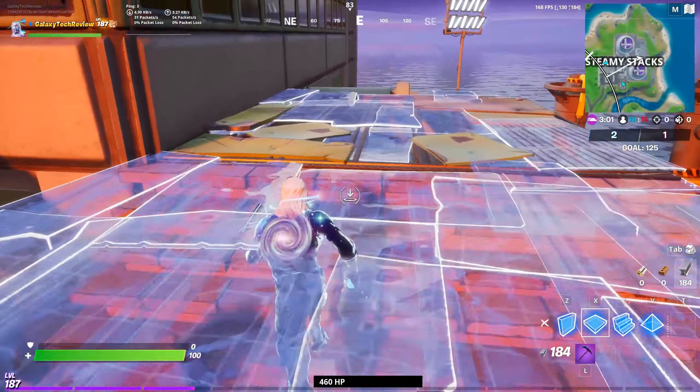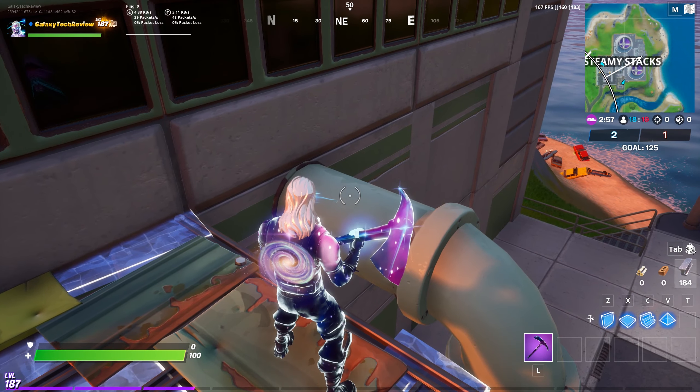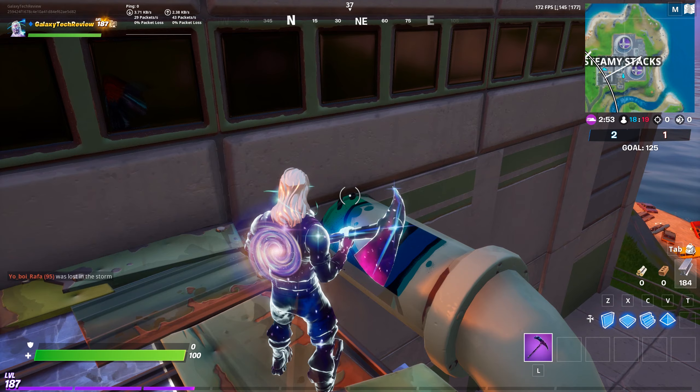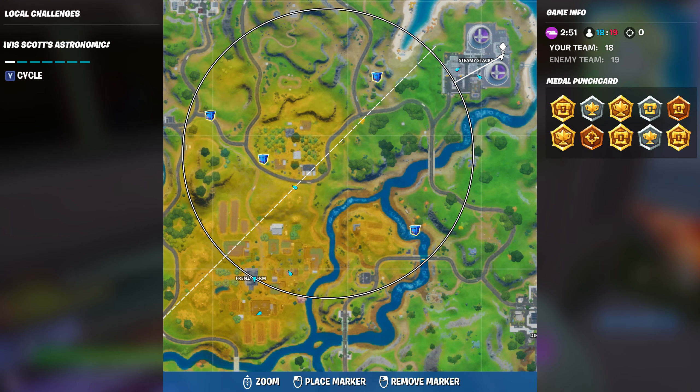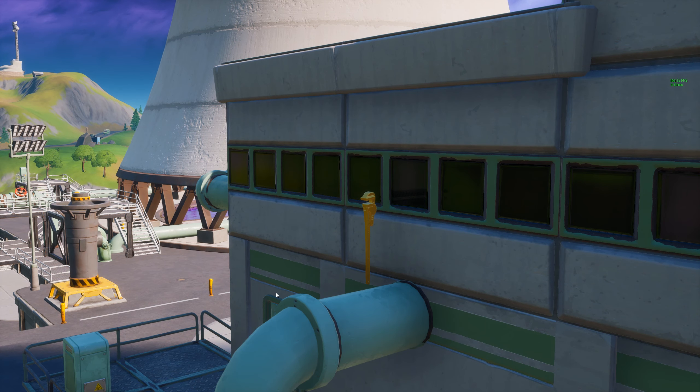Last but not least, we're going over to Steamy Stacks, and on the side of this building, on top of this pipe right here, is where you're going to find your last pipe — the Golden Pipe Wrench. It is above the southernmost stack at Steamy Stacks, right on this building. You can see it right here. It will be number five, and it will complete your challenge. This was Luke from Galaxy Tech Review.